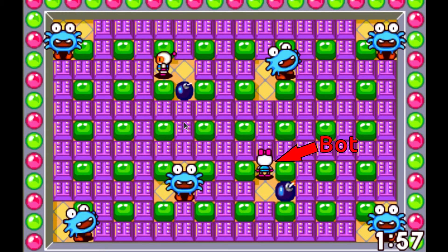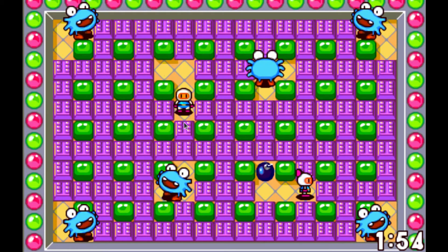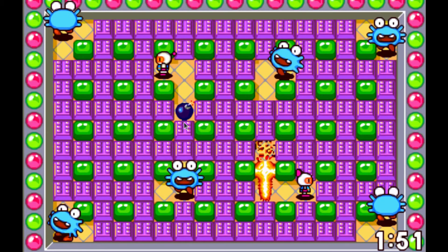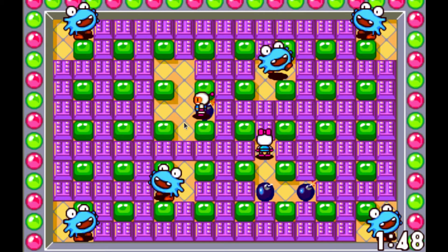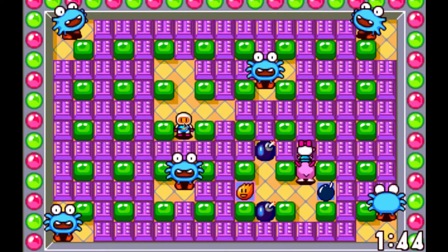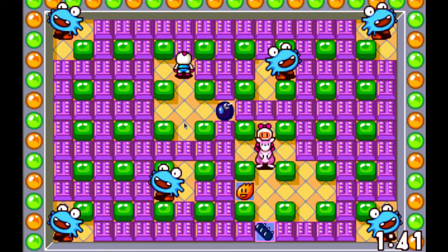We're on an interesting map — looks like some kind of casino. A bomb can only destroy one block, doesn't matter how powerful, but one block in each direction. I just took a fire powerup, which means, as you'll see, my bomb explodes much further — but only where there are no blocks.